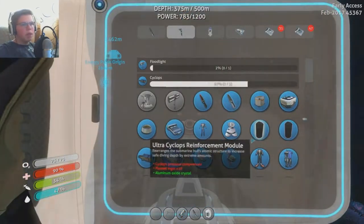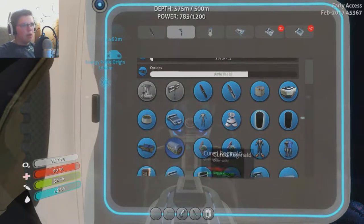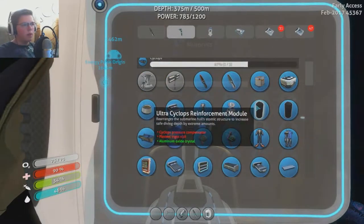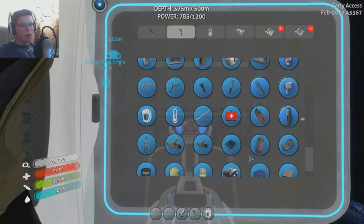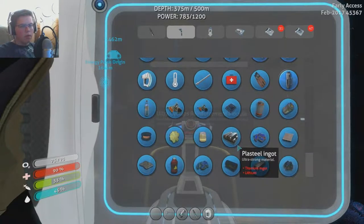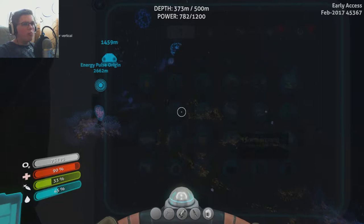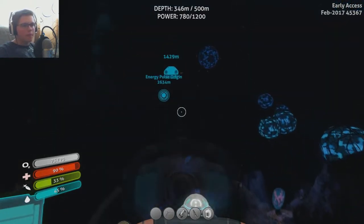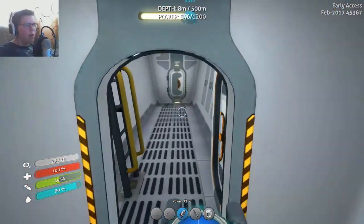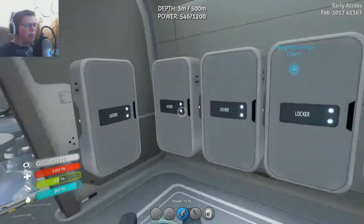What were those other things we needed? Plasteel ingots. How do you make those? Titanium and lithium - okay, that's really easy. So what we need to do is go back home and just farm more titanium, which isn't hard. We just need to look for more scrap. We're back home. While I was out there, I did make some plasteel ingots and got some of my titanium together.